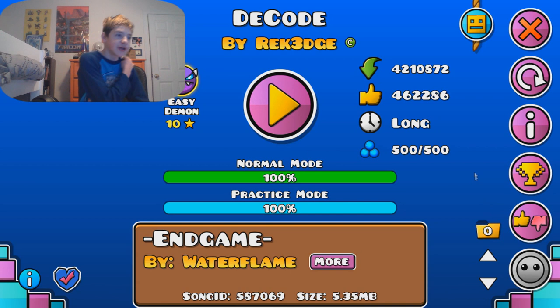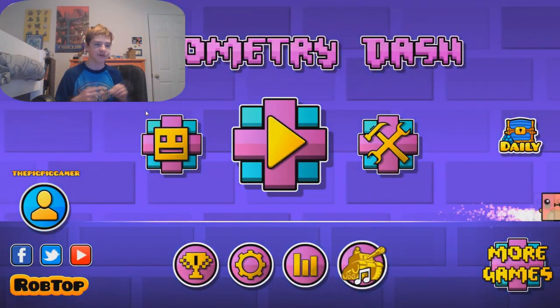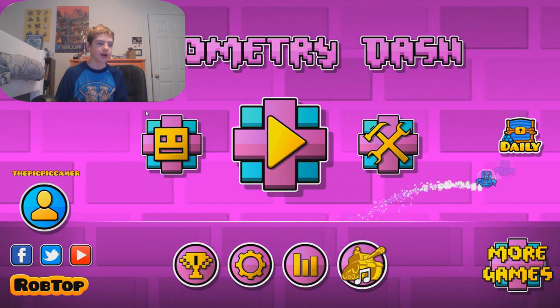This level will be easy once you beat Deadlocked, so I recommend beating Deadlocked before you do this — unless you're like a legend, in which case you can do this after Club Step. Anyway, those are some good tips for Deco by Wreckage. Sorry this video is a little shorter, but the level is pretty easy and not too hard to explain.